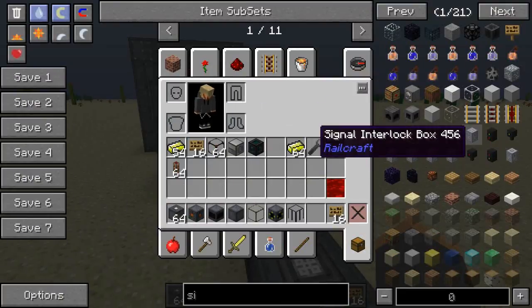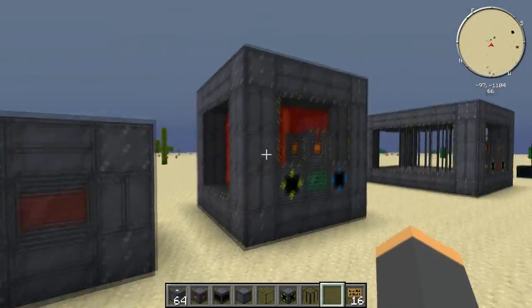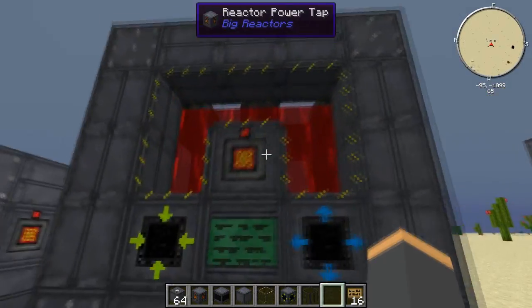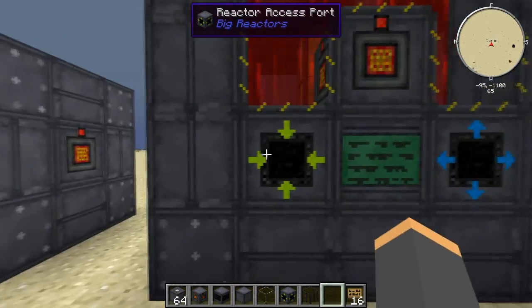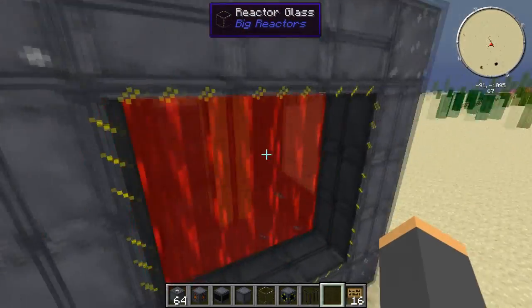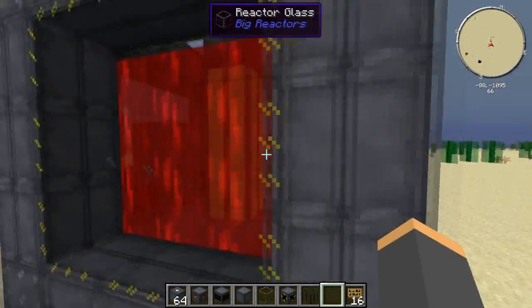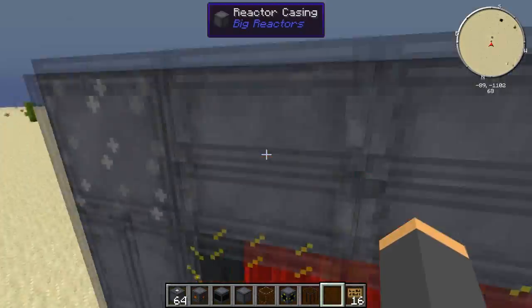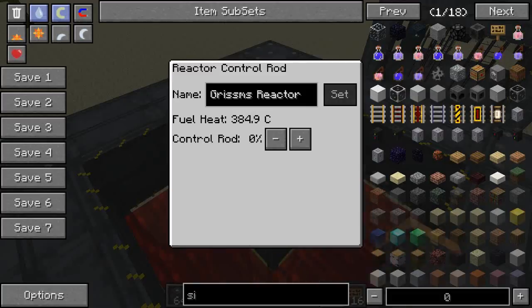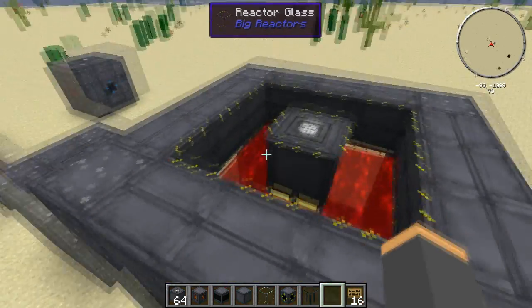Moving on to this bigger one — same concept: shell made out of reactor casing on all sides, power tap, access ports set to input and output, reactor controller right in the middle. The glass I put in the middle so it looks cool and you can see what's inside. You can see the yellorium fuel rod right there in the center, filled up with fuel, and the reactor control rod on top.